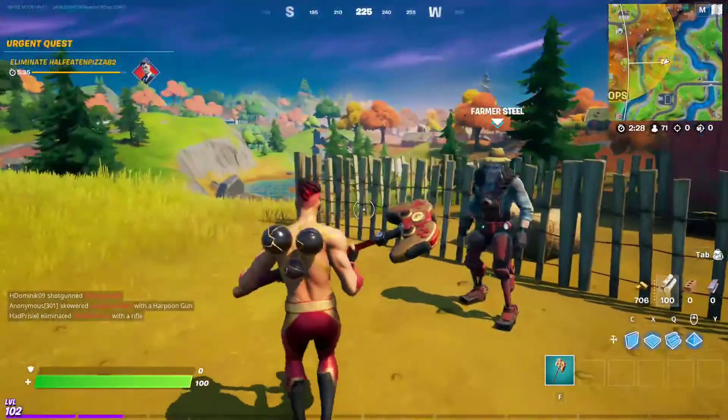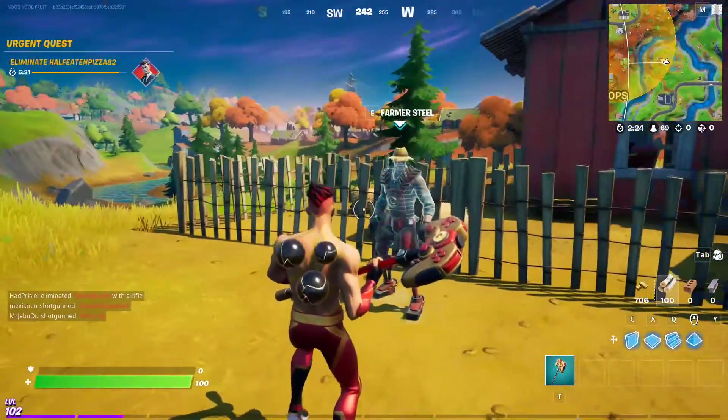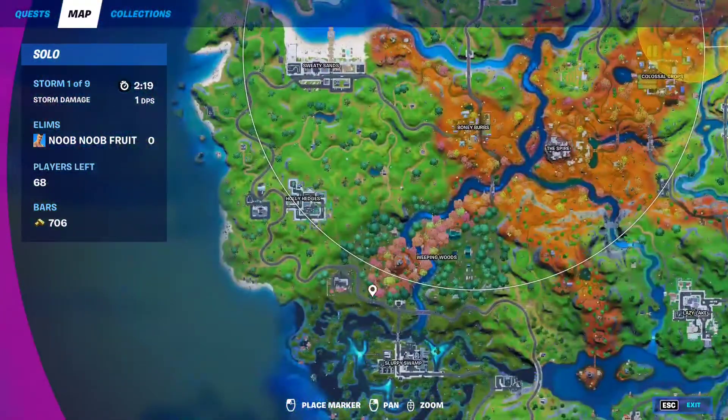All you have to do is go kill that player. If somebody else kills that player, it will also count towards completing your bounty. You can start a bounty from this NPC right here, but you can also start a bounty from other locations.